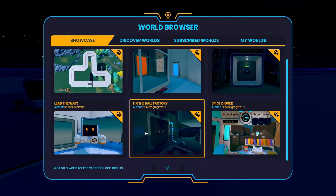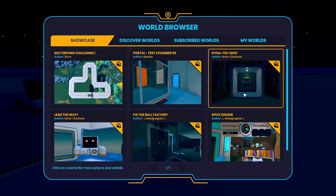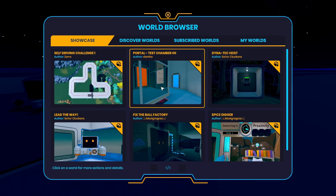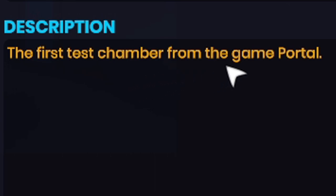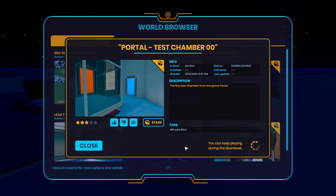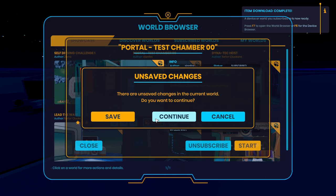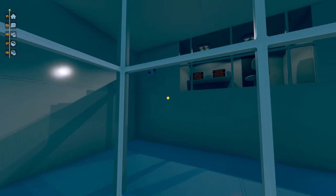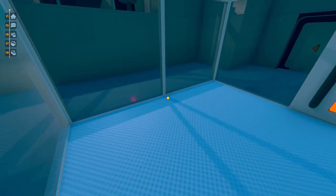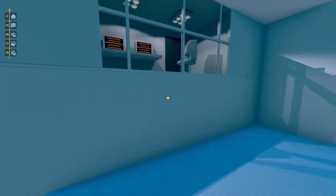The game's been out for a little bit now, and I think people have had time to make some pretty cool things. We've got the showcase worlds — the ones the game has chosen to show off what people can do. I want to check out this one: Portal Test Chamber. It's the first test chamber from the game Portal. I'm very curious to see what kind of accuracy this has. Oh, here we are — it's got the camera on the wall! It's kind of just a faithful recreation.